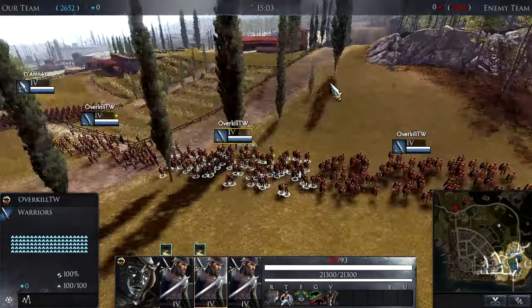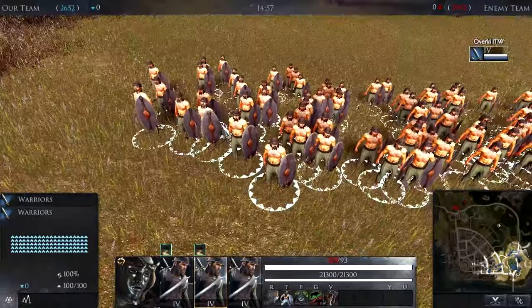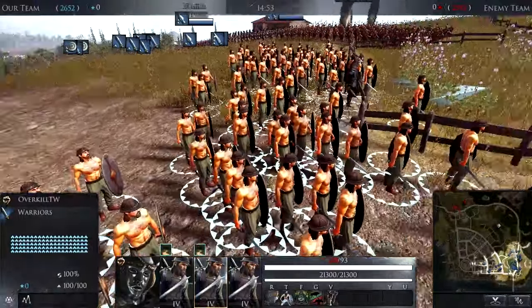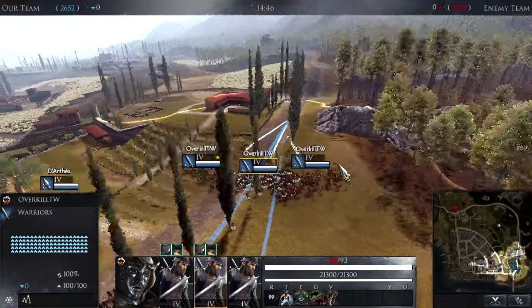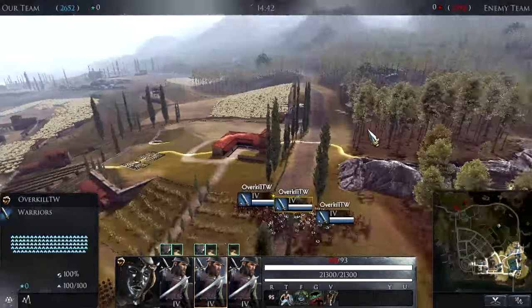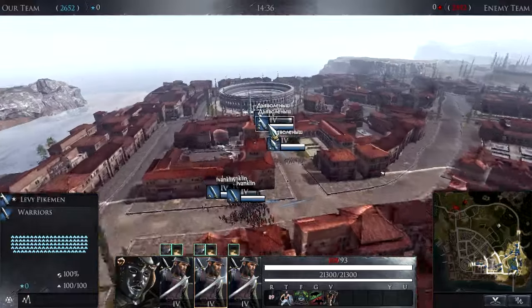Welcome to the first game of this video. This was the game where I'd unlocked the non-armored equipment for the warriors. Since we're on Salerno, I'm not going for the city - I learned my lesson from the Spartan Hoplites. I'm actually going to show you how you should use these guys, so we're going to be sticking to these woods.